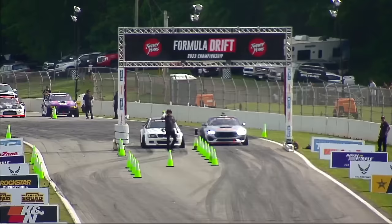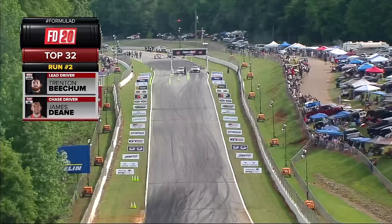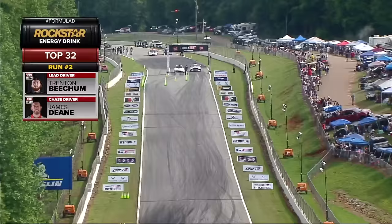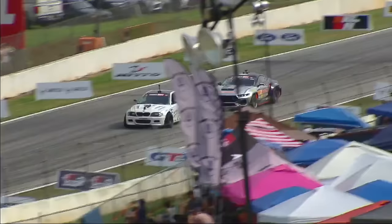On the start line — Trent Beecham, new build. LS under the hood of the BMW. He had been running the LS under the hood of the Mustang, then parked the Mustang and said, let's throw this under the hood of the BMW. James Dean chasing down Beecham. Welcome back, James Dean, to Formula Drift.